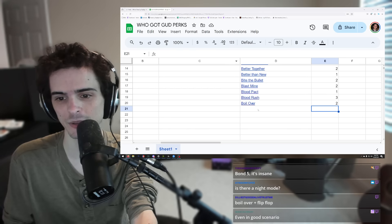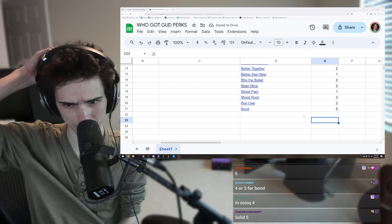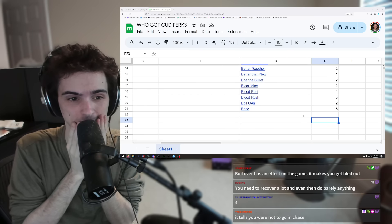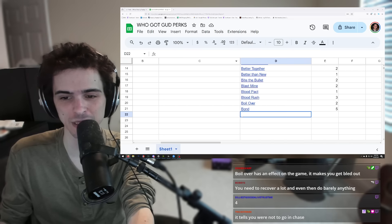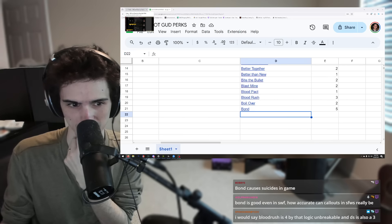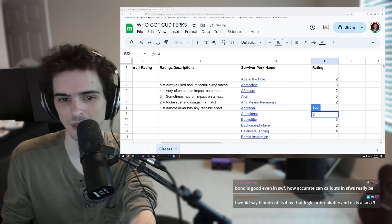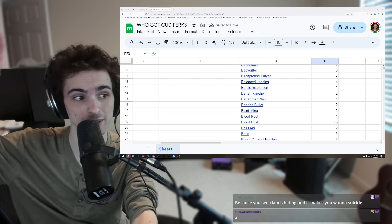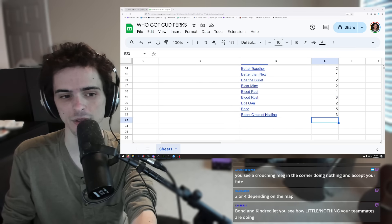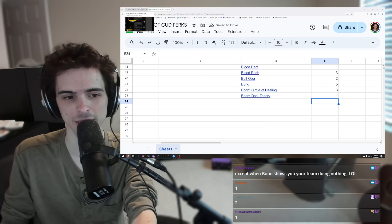Bond is a straight-up five for solo queue. Just knowing where not to take chases, where your teammates are, being able to see them being chased, knowing what gens they're working on — you're pretty much always going to benefit from Bond every game. Circular Healing is a solid three — it creates a really good scenario against three-gen killers to have a safe reset area, but it's a boon and takes time to set up. Dark Theory gets a one — I don't even remember the last time I've seen that perk benefit anybody ever.